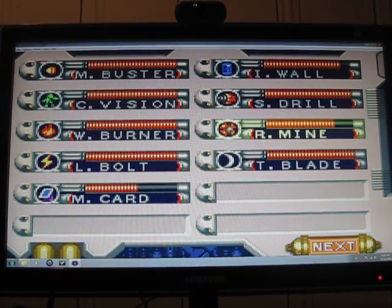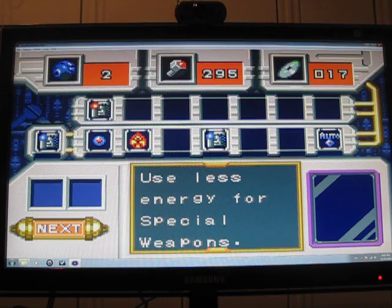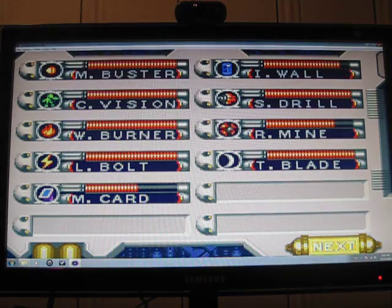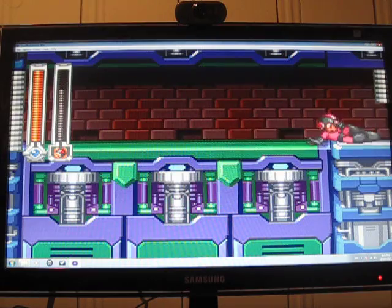We're back to Let's Play Mega Man & Bass, also known as Rockman & Forte, for the Game Boy Advance slash Super Nintendo. We're about to face the boss in King Fortress level two. I'm recording this — I use less energy when I use special weapons — so I'm going to use the remote mine. And here we go.